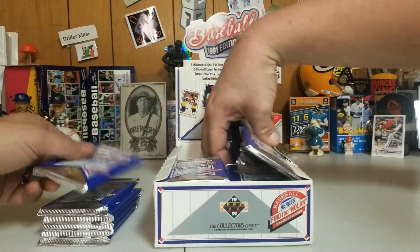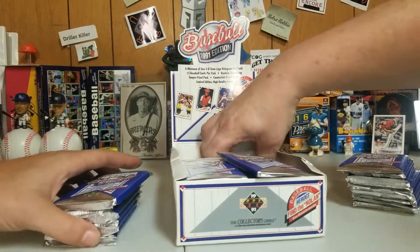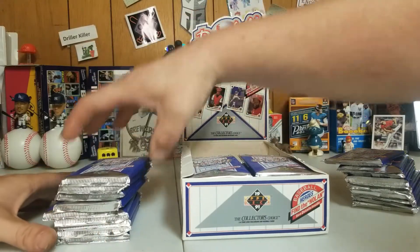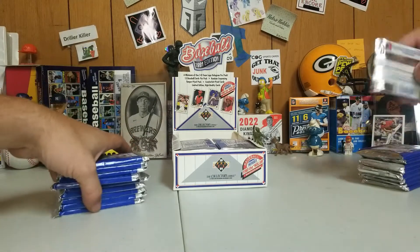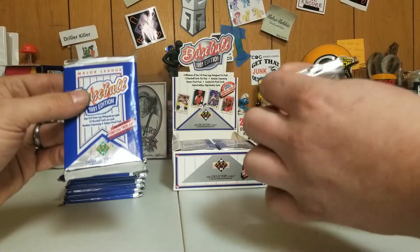Everybody that knows Upper Deck knows they don't know how to put cards in packs to save their lives. We're going to dig out the back half. Even with hockey today, they're still doing that junk. These are going to be every which way. So we've got the nice little aluminum foil packs.